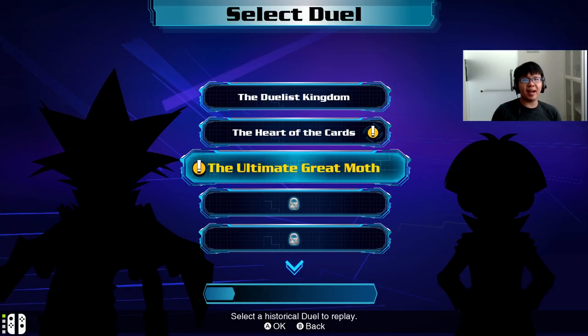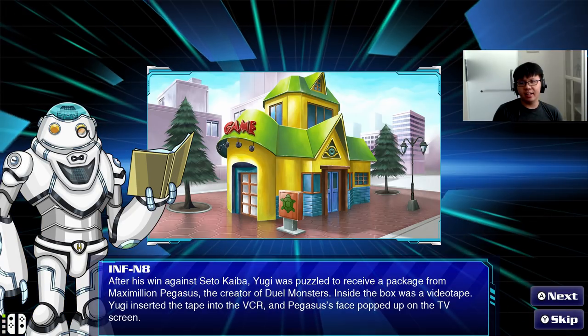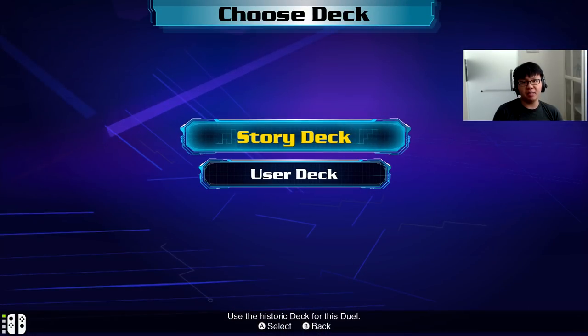Hello Duelists, and welcome back to the original Duel Monsters campaign of Legacy of the Duelists: Link Evolution. Today we are going to be continuing with the third chapter, which is going to involve a duel against Weevil Underwood, also known as Insect Haga in the Japanese version of the anime.